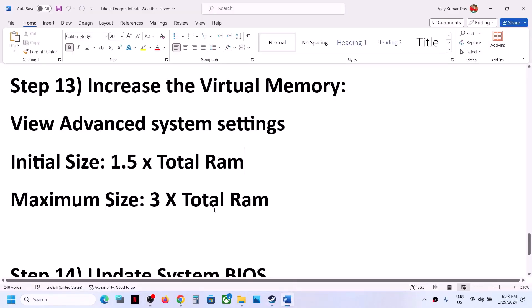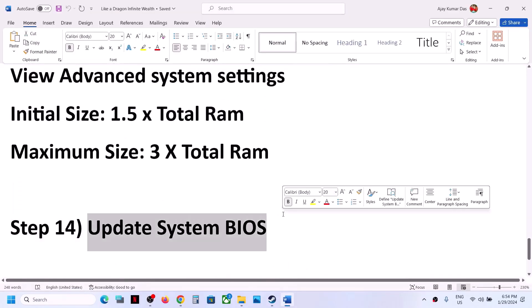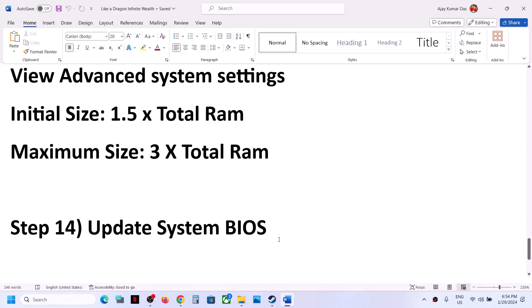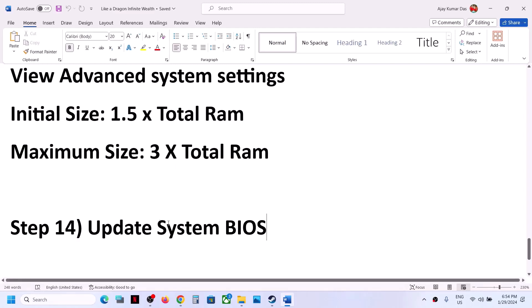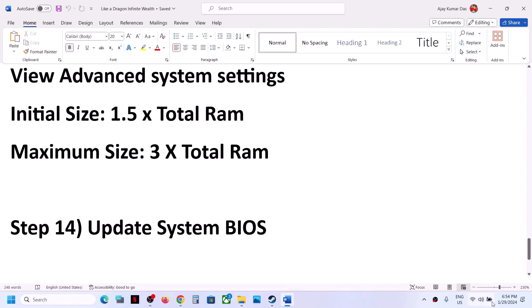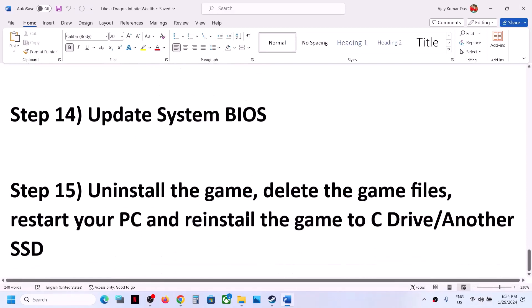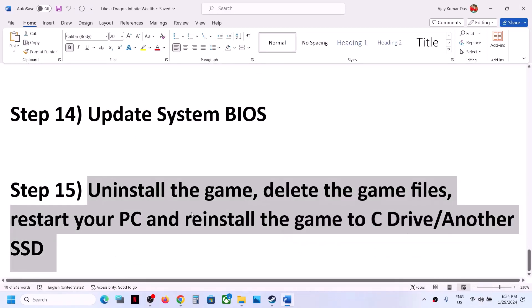The next step is to update the system BIOS. Go to your system manufacturer's website — Dell, Lenovo, HP, etc. — select your model number, find the latest BIOS update, and install it. For laptops, make sure the battery is above 10% and the AC adapter is connected before updating. During the BIOS update the system will restart — do not unplug the power cable. After the update, log in and launch the game.